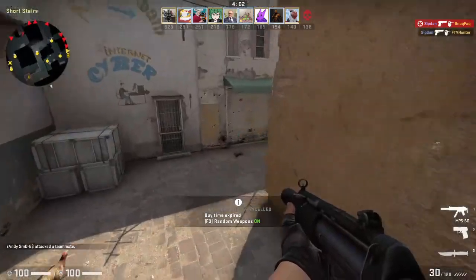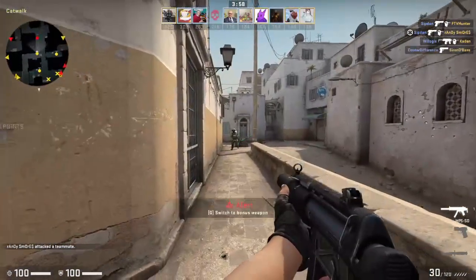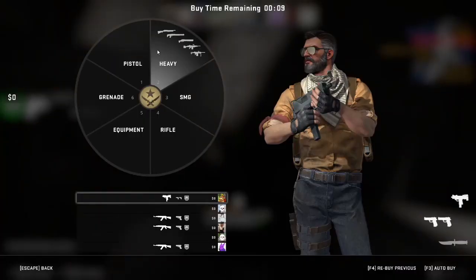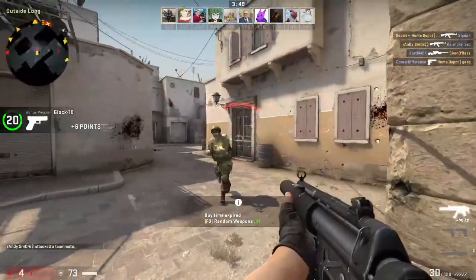There are 4 playlists to choose from. Dust 2 is where the tryhards go in their free time. These players have been playing this map since Counter-Strike Source and know every single corner of the map. Prepare for much bullying and shitposting.